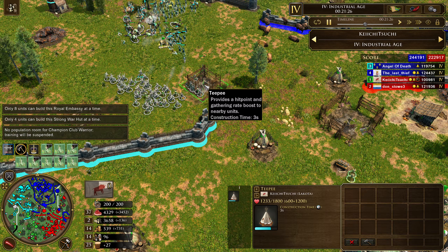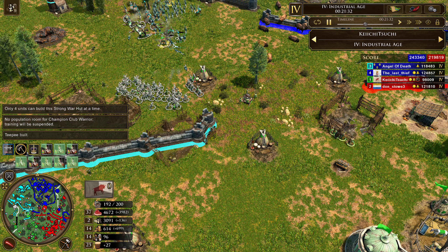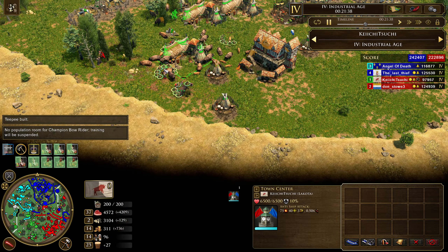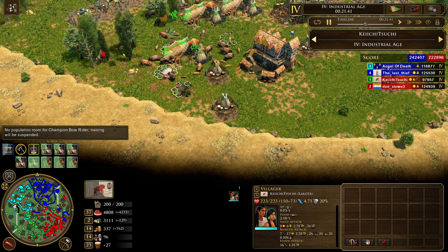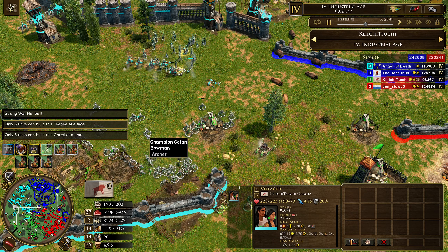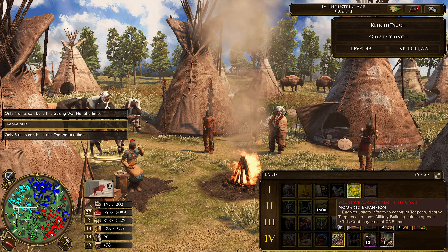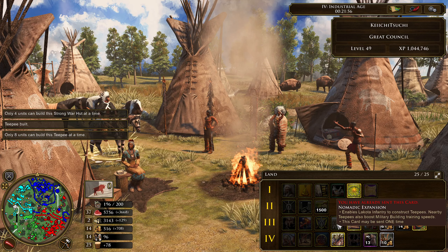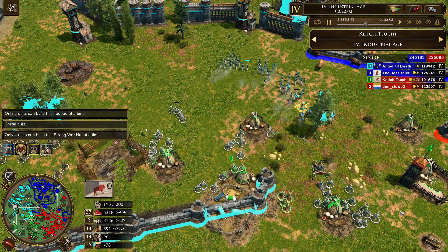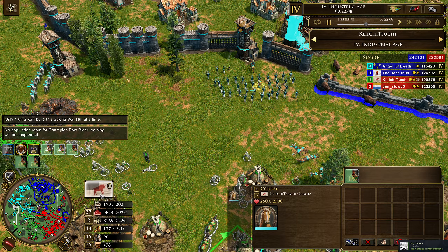Teepees are being constructed on the front lines — this is really important because teepees increase HP of nearby units. Also in the back, teepees built around the town center actually boost the food gather rate of nearby villagers — about the same rate as Economic Theory, maybe 15%. They also have the Nomadic Expansion card active, which allows teepees to boost military building training speeds. When you put your War Huts and corrals right near them, these buildings will start to train things a lot better.